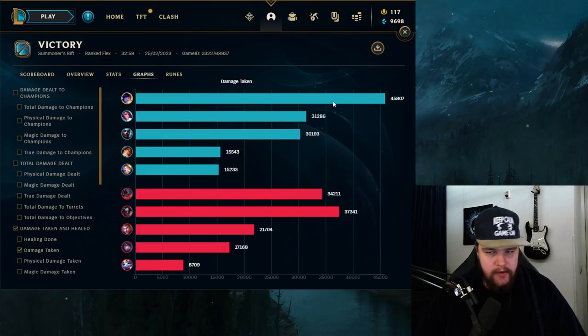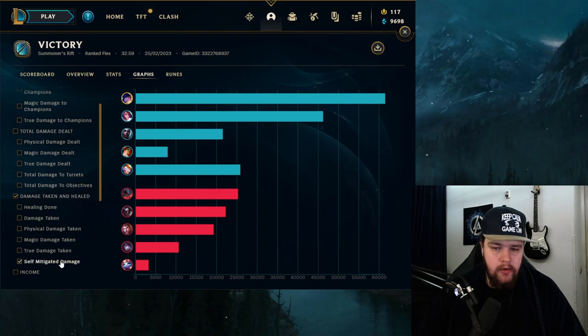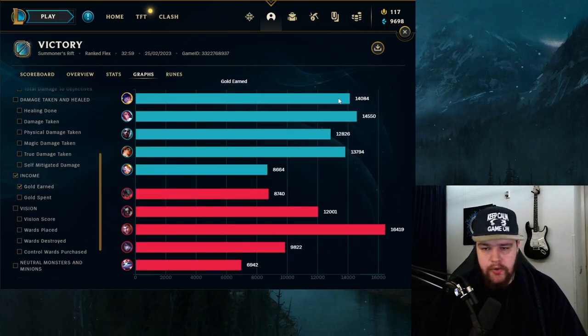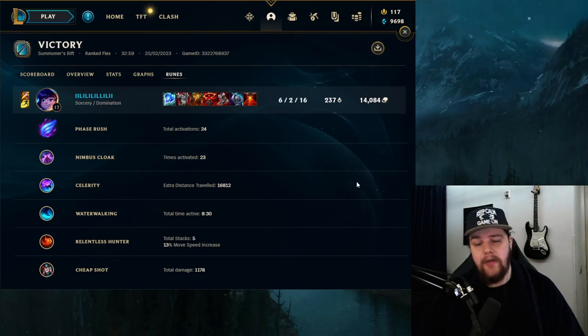Healing done at 34.1 - that's colossal sustain. Damage taken at 45.8 - we want to make sure we are the tank, positioning ourselves for teammates, looking for engages with E, W, and ult combos to set up plays while we tank it. Self-mitigated damage at 61.4, so we took around 107k damage - pretty damn solid. Gold earned 14k. For runes: 24 Phaserushas activations, 23 Nimbus Cloak activations, about 17k extra Celerity distance, Waterwalking for better snowball potential, Relentless for holding speed, and Cheap Shot combined with Relentless - 1200 damage in this game, not bad for a secondary rune. That's really it for Nunu - I'll see you guys tomorrow with another video, bye!